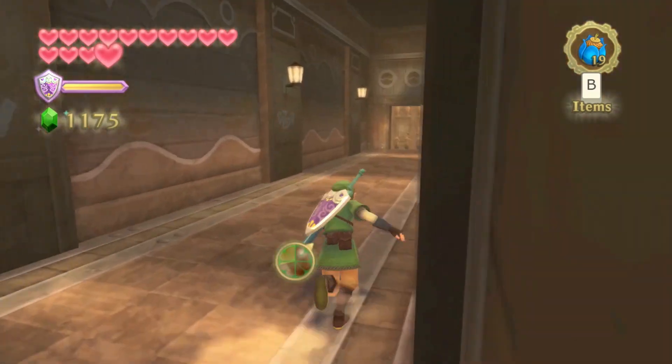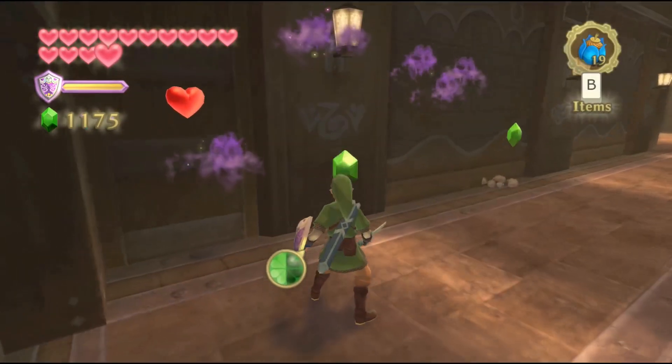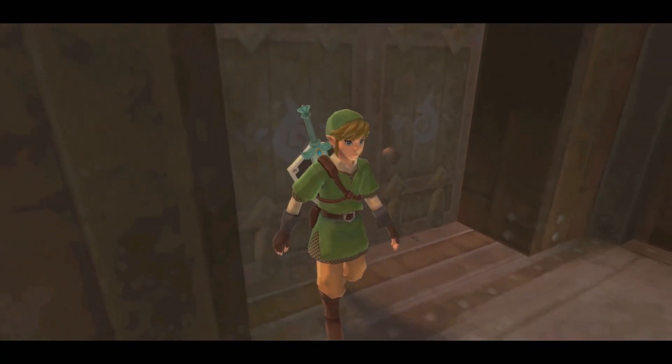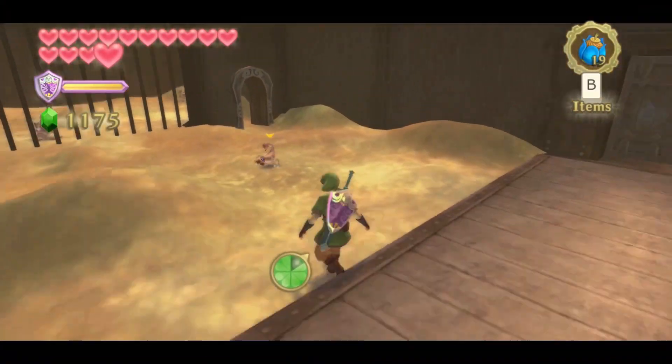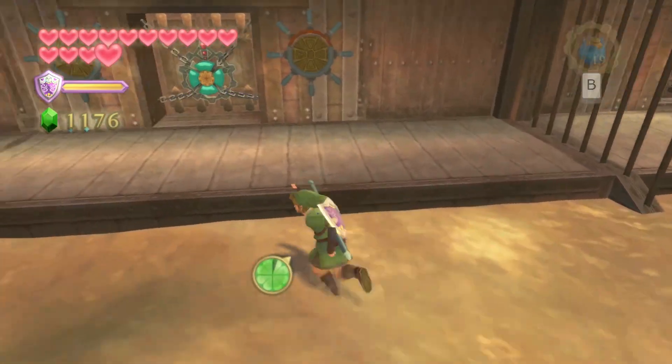Up ahead there's also the boss door. If you get too close to it, Fi will give her little description of 'oh no, the boss door requires a boss key' like she says in every single dungeon — it's kind of tedious dialogue. Onward there's some more thunder keys. There's not really a reason to defeat them; you can just run straight through the door unless you want to hopefully get some monster claws.